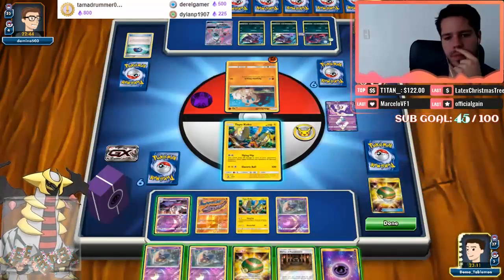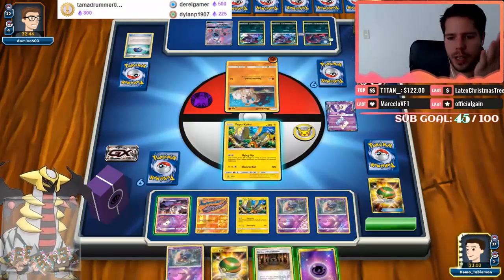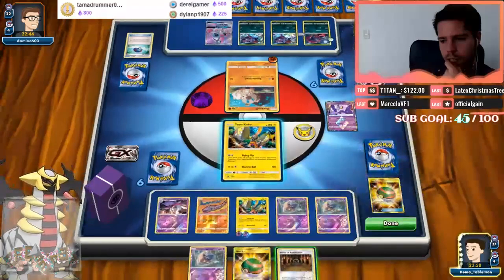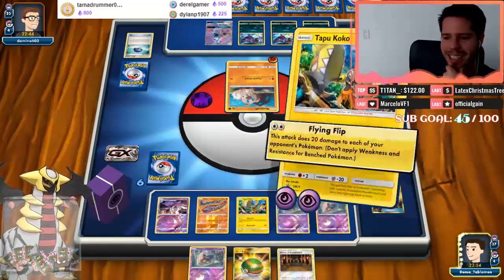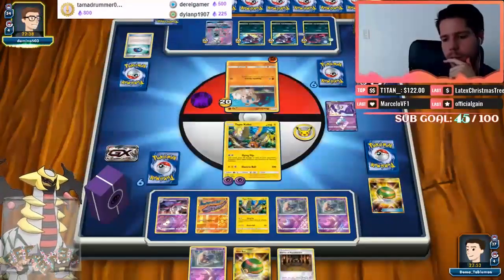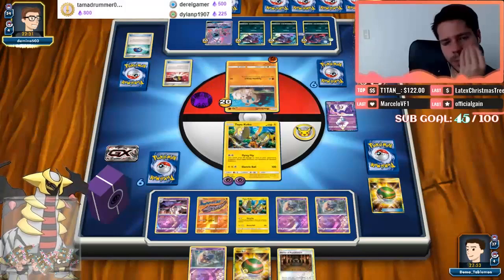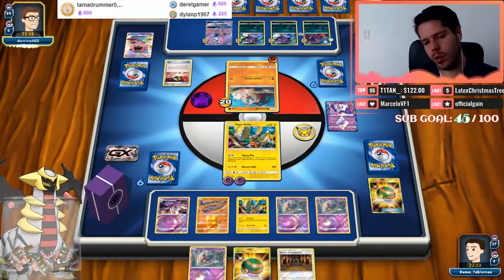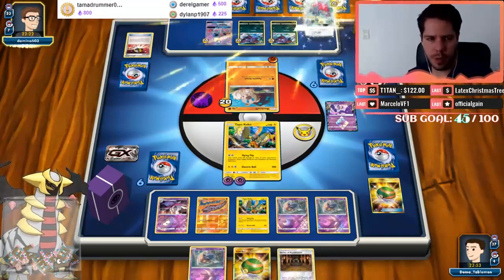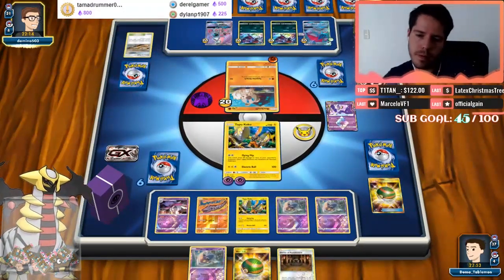I'm going to Nest Ball and I guess spread this turn. We're going Flying Flip to get some damage on the board. I'll keep the Shrine for now. My opponent has a DCE, but he'll also need to trade the stadium — and he just traded the stadium, so holding the Shrine was really good.